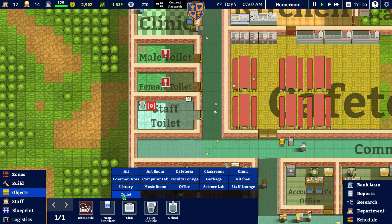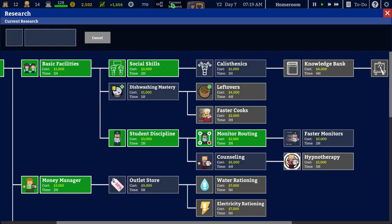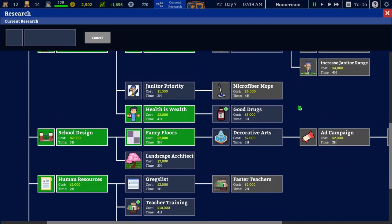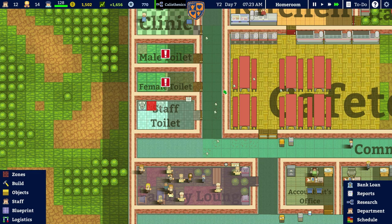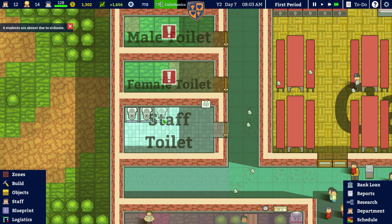The toilet cubicle is broken — quickly repair the toilet cubicle! I wouldn't mind putting in another toilet cubicle. That's 400 upfront, then we pay the water bill as well. How much to get the cheaper things? Outlets are 9 grand — we need to get that first before water rationing and electricity rationing. Four students absent due to sickness — out of 128, four is okay.